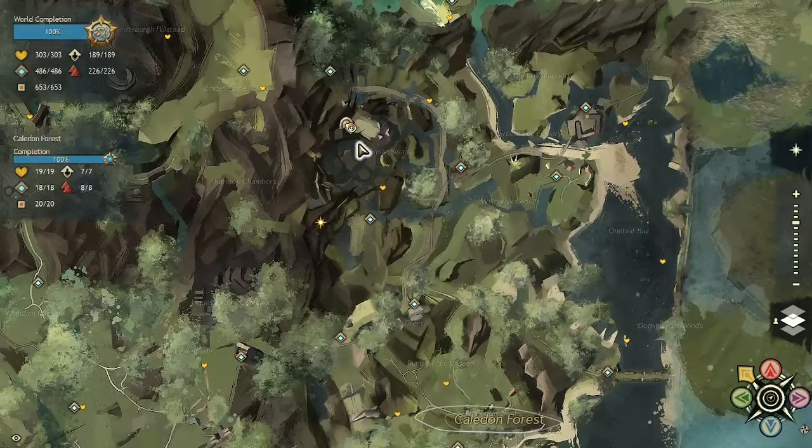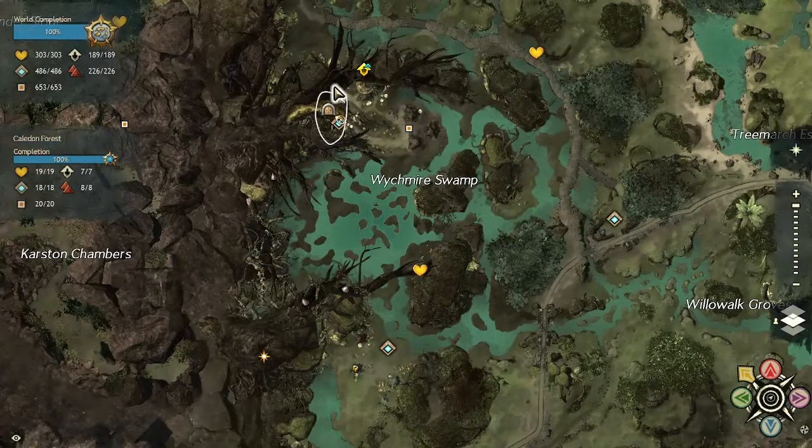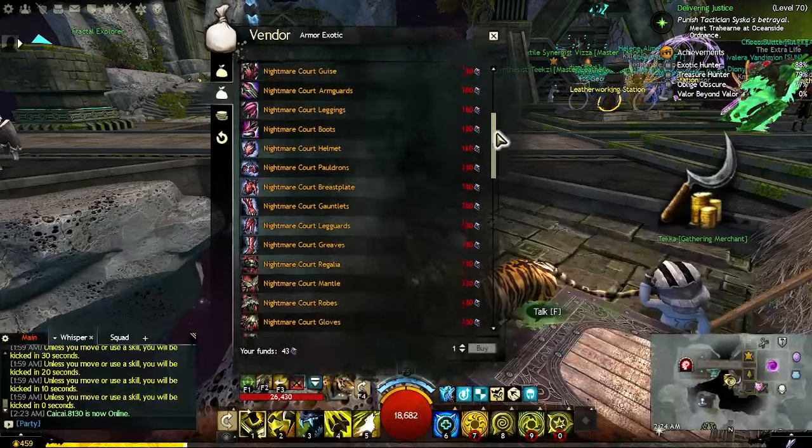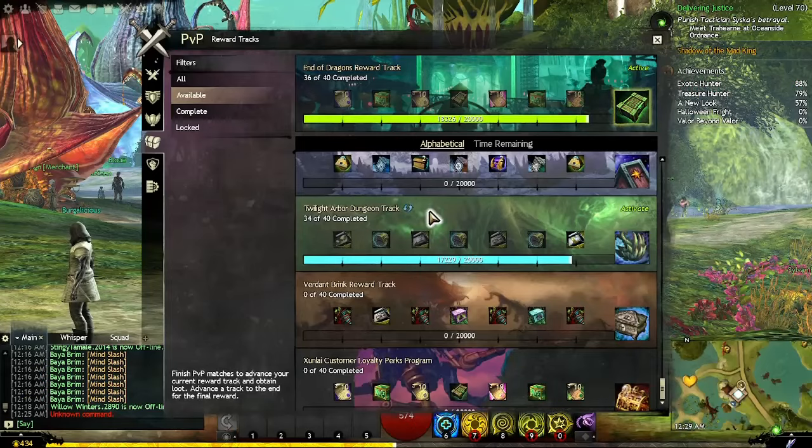Nightmare Court is from the Twilight Arbor dungeon, unlocked at level 50. Explorable modes unlock at levels 55 and 80 for the dungeon currency, and it's in the upper left corner of Caledon Forest. A full set will cost you 1,380 Tales of Dungeon Delving, or you can earn this set through the Twilight Arbor World vs. World or PvP reward tracks.